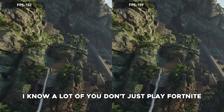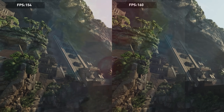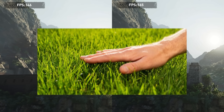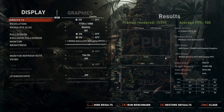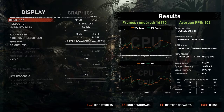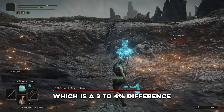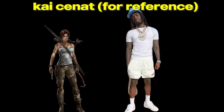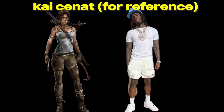I know a lot of you don't just play Fortnite and enjoy other games as well. In GPU-intensive AAA games, I'm actually getting good results. We went from 99 to 103 FPS in Shadow of the Tomb Raider, which is a 3-4% difference. 3-4% is actually a lot — let's say we optimized your height, you would literally go from 5'0 to 5'3. That is a huge difference — 3 inches.